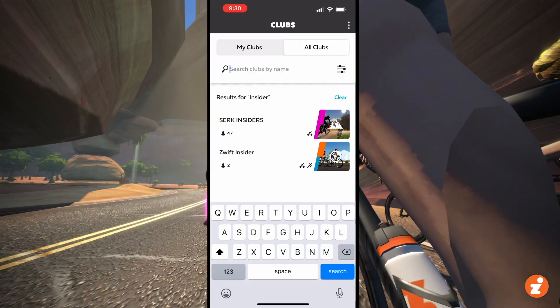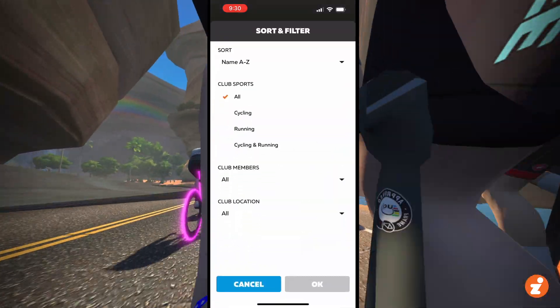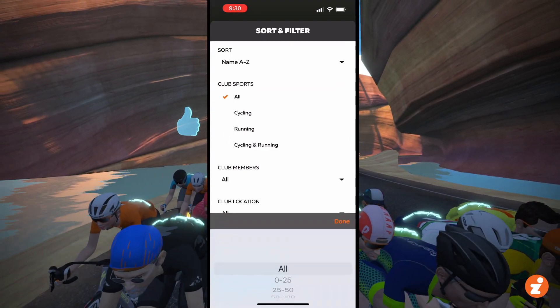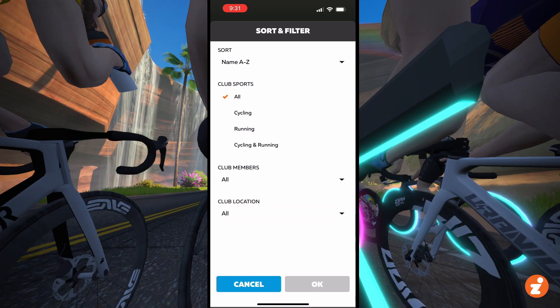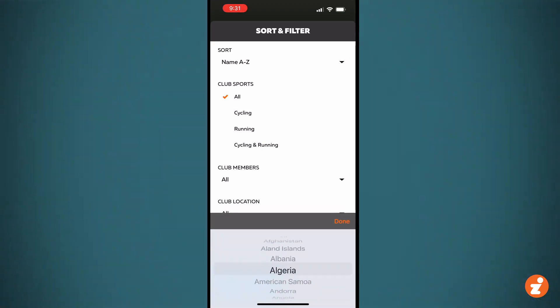You can also filter in additional ways. You've got filter by sport, so you can just search for running clubs or cycling clubs. You can filter by the amount of members, which isn't terribly useful right now, but eventually when they allow more members that might be interesting. And then Club Location, based on country.